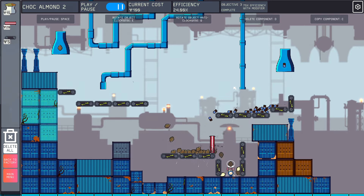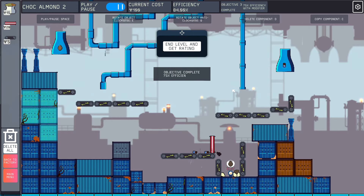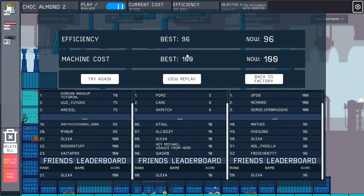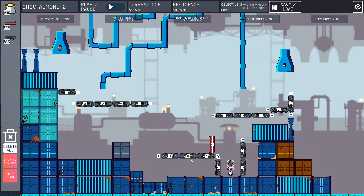If we can combine them all at the exit — my time is going to be atrocious but we may get every almond. That's another 96%. I did lower my cost down to 100 though, which is a lot better. This is still pretty bad — we may be able to cut a little bit of cost.